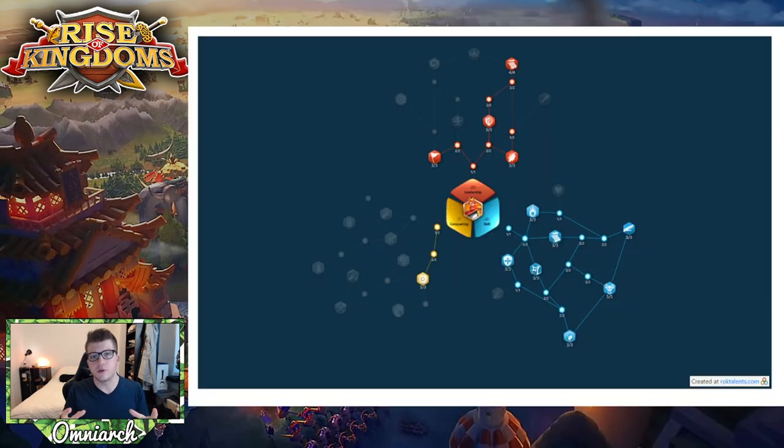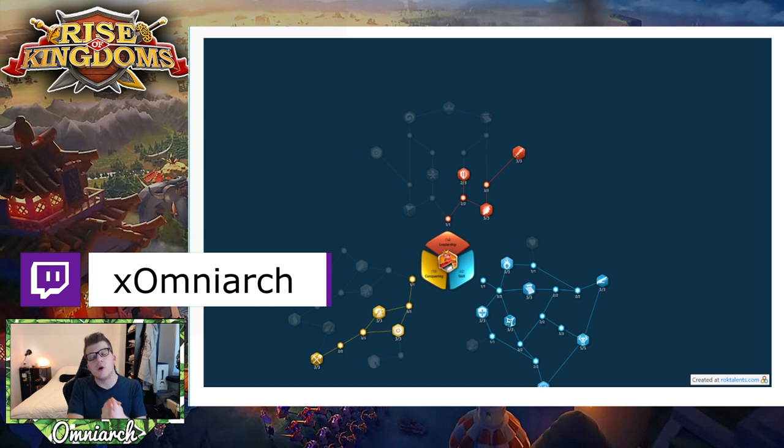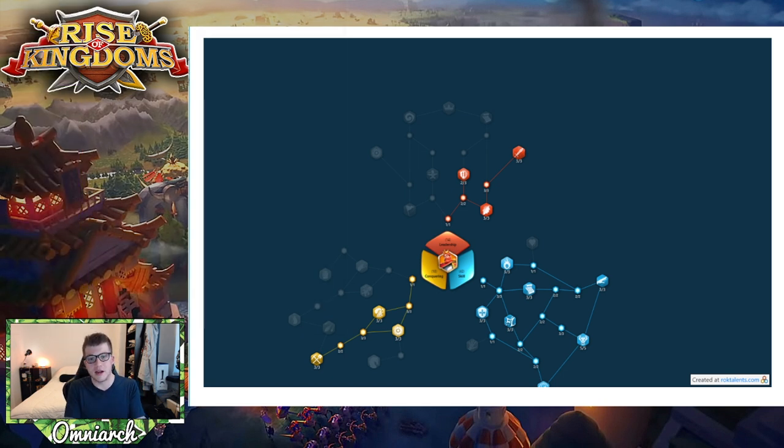Now let's look at two talent builds if you're going to use Frederick as a primary commander — though honestly you're probably never going to. The first build for open field or Canyon goes all-in on the skill tree, since that's really all Frederick has. You get extra troop capacity and a bit of rage generation. There's also a mixed army rally build — I got that one from Legend Roni, shout out to him — but again, don't rally with Frederick as primary.